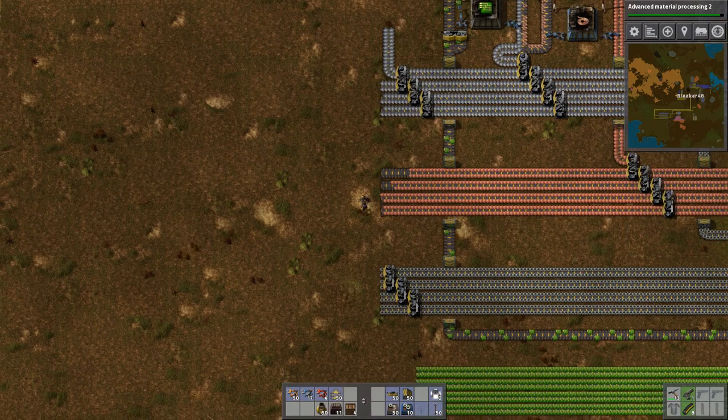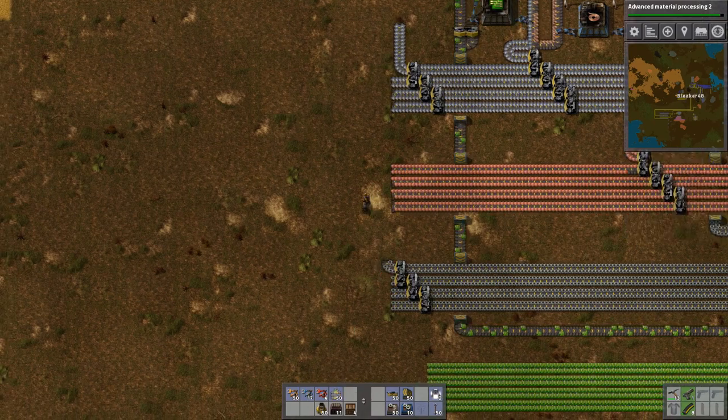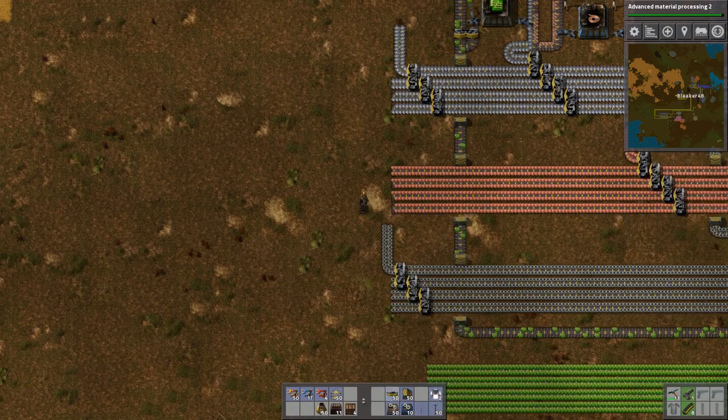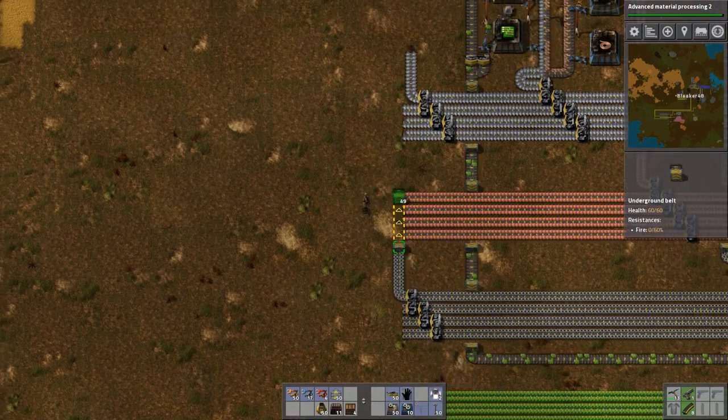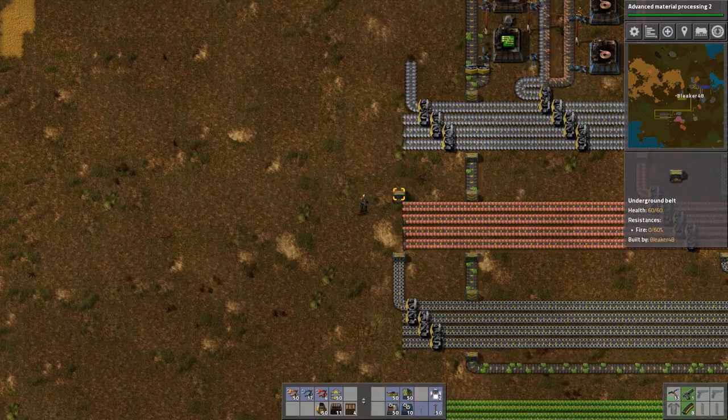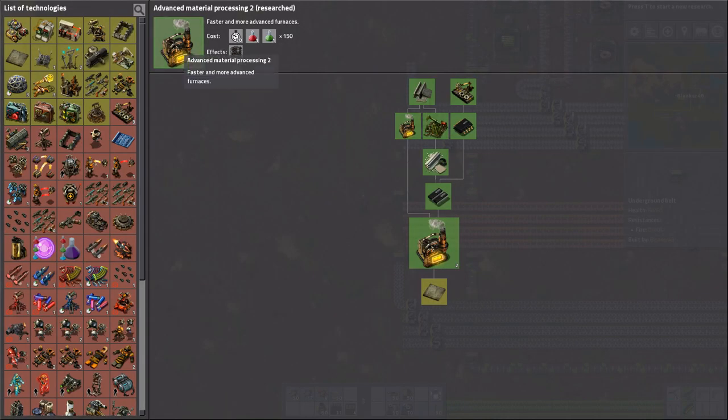Peel off the iron gear. We're going to use an underground belt to get under one bus. That's done — so now I can make electric furnaces.